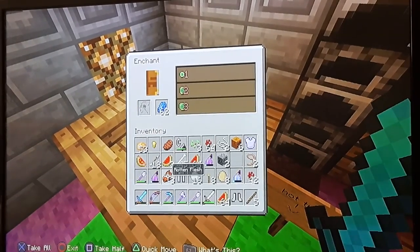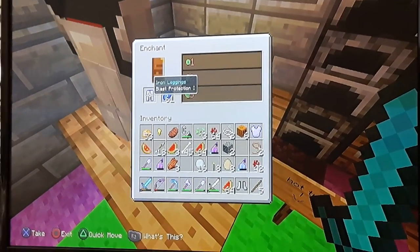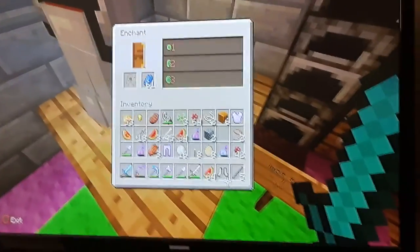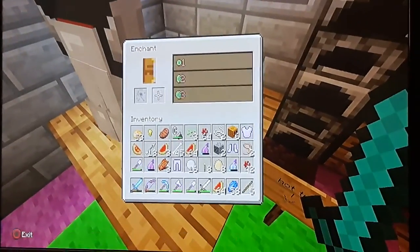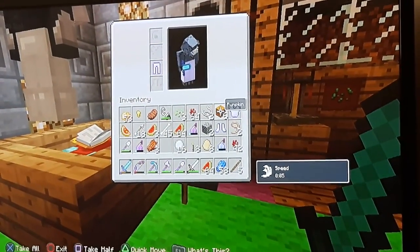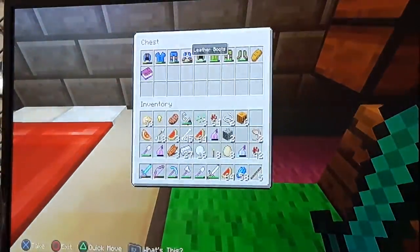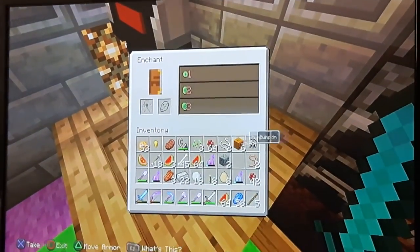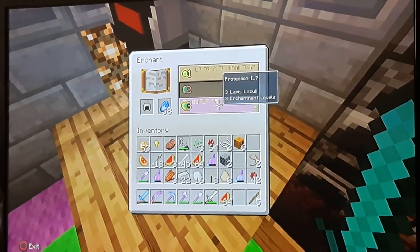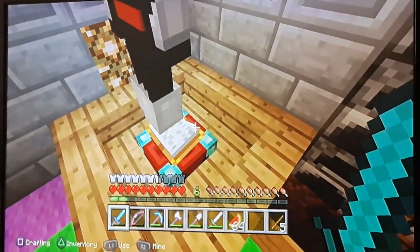I'm going to enchant some life things too. It actually shows you now what you're getting. Feather falling — yes! My protection. I have feather falling. I want protection. Protection one and Unbreaking one. I need to go over to the crafting table. I need to make a helmet. I want to enchant all my things. Protection two and Unbreaking one. Protection two and Unbreaking two.